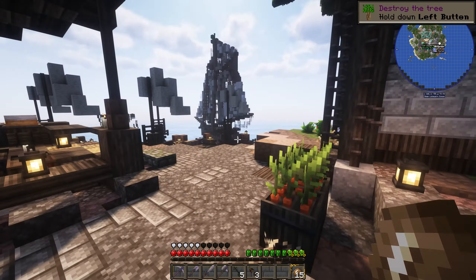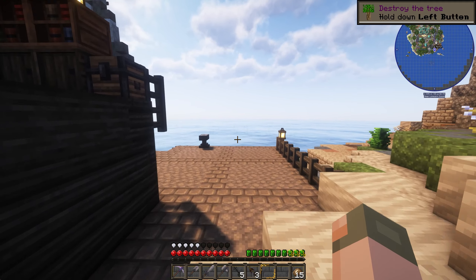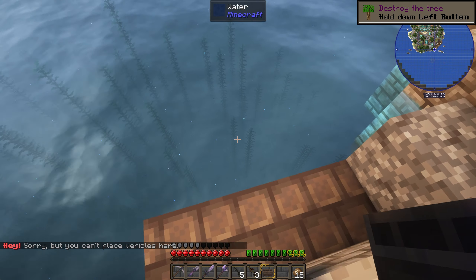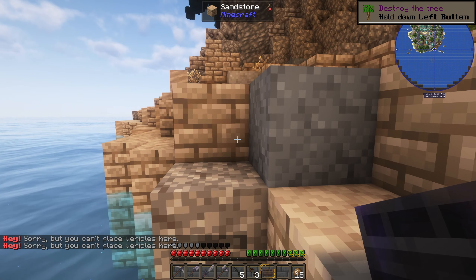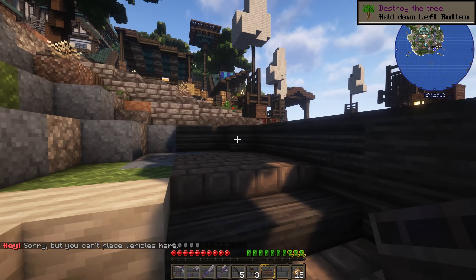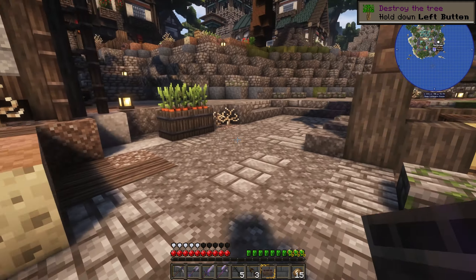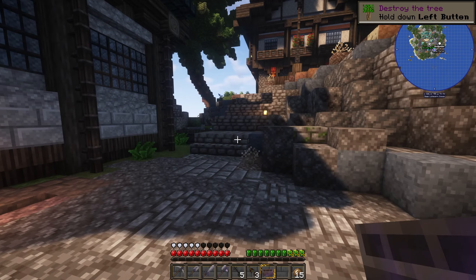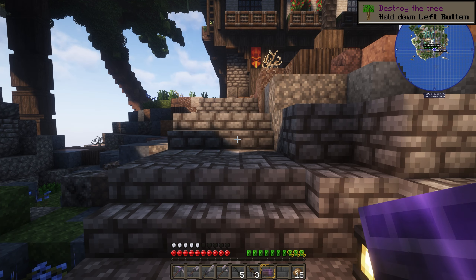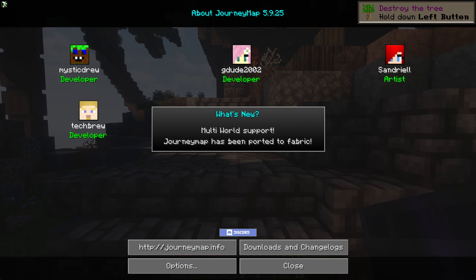That's it for the spawn. Outside of that, you can take your little boat and go sailing and try to find a place of your own. I can't place vehicles here — I'm going to have to change that. Another permission — this is why we test stuff. But once I change the permissions of this area to place vehicles down, you will be able to place your boat and go sailing. To round off the mods, if you press J, you can look up your mini-map. Journey map always starts with this developer screen — thank you very much. Every time you press J after that, it'll open up the big map.